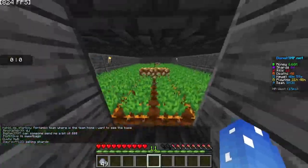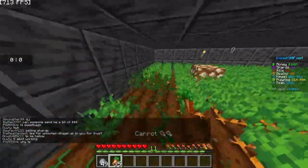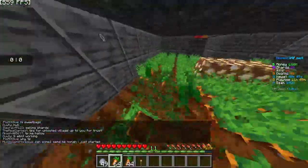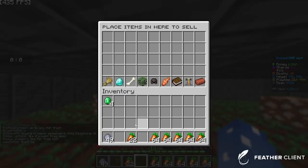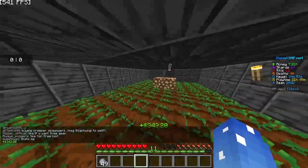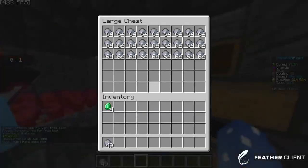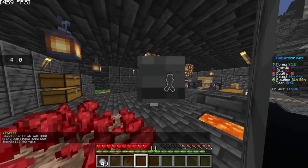The fifth tip would be a farm. Making a farm of carrots this whole size will make you at least $343. Well, that's all the tips guys. I'll make more videos about Donut SMP tips.